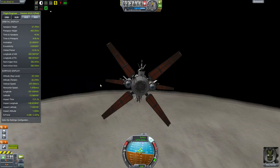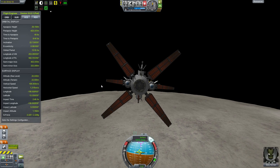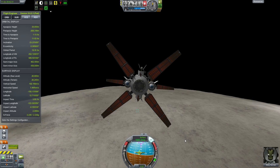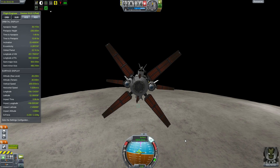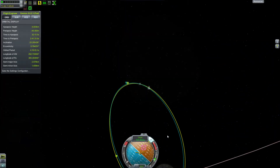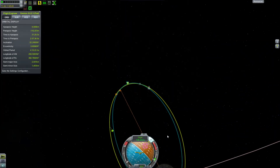Nice view on the way up — I like flying away from sights on the planets and being able to look down and see it below me. It lends the game a great deal of scale, even though it's one tenth of regular scale. We're almost up to orbital velocity; now it's just a case of matching orbits.